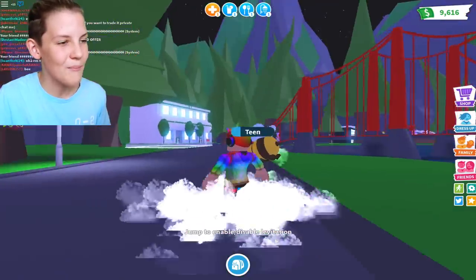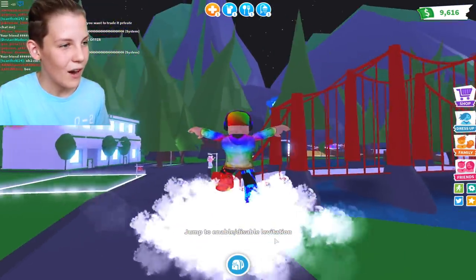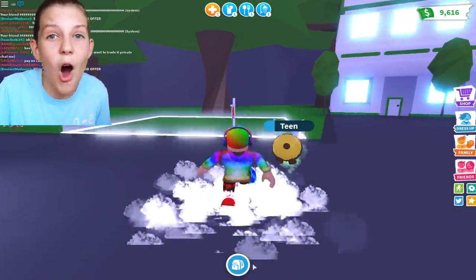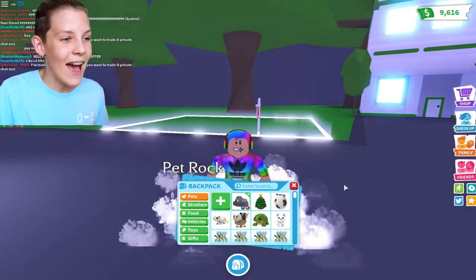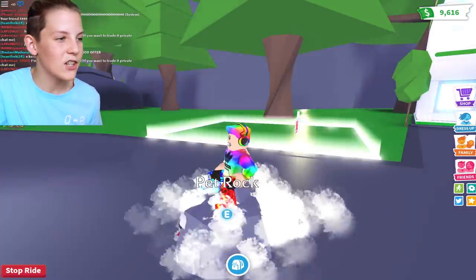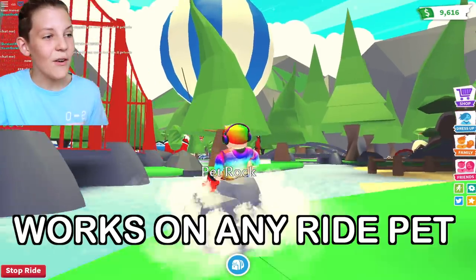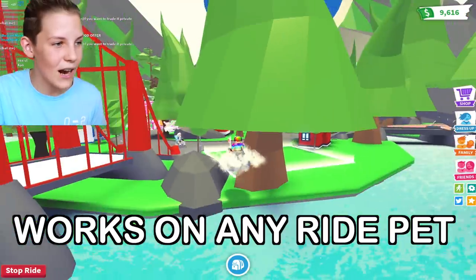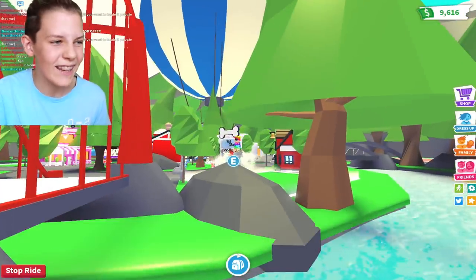So right now I've got this awesome cloud around me. And then when I jump, I levitate. What you're going to want to do to fly it on your pet is by getting a pet — for example my pet rock is the one I'm using — and then you go and ride it. And when you jump, you actually fly. This is super cool. And you can just go up and up and up. And you're actually flying your pet just from riding it.